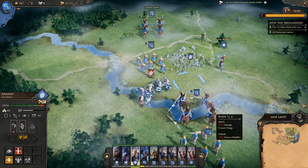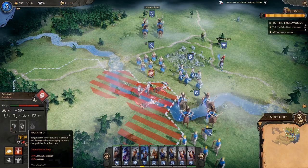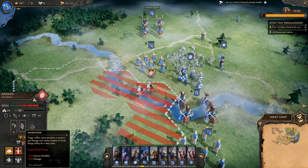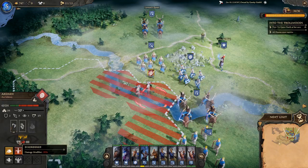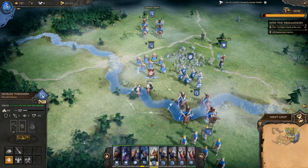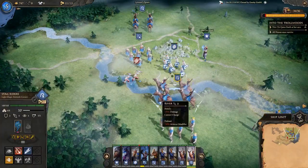The enemy has the 'Harassed' ability applied: it lowers their armor modifier and increases our damage. They're also on a river (lower damage) and disordered (lower damage output) — really in a bad spot. I was hoping to finish them this turn but we'll need one more turn. Firing another shot to keep the pressure on.